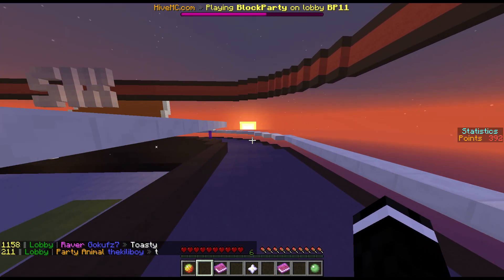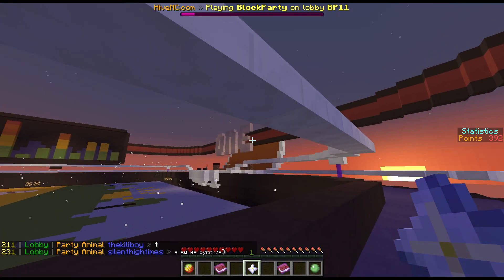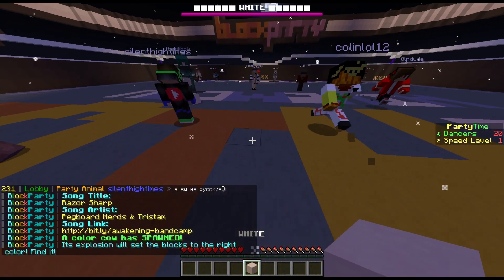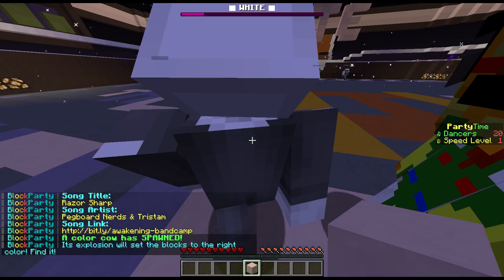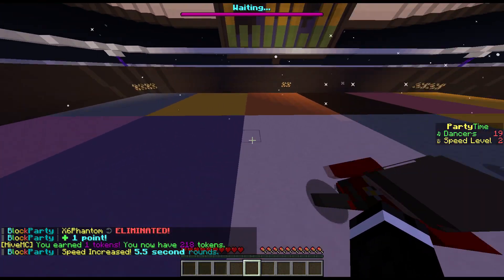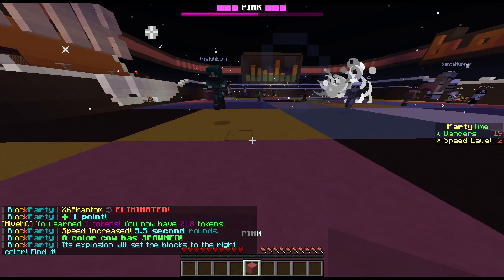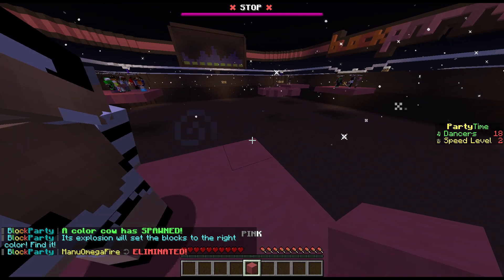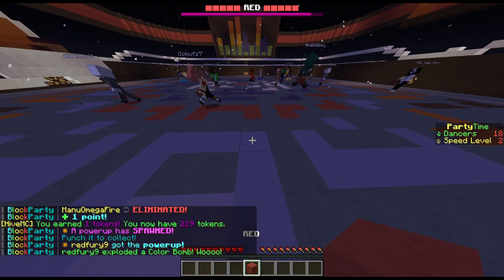This is basically like musical chairs. You get a block in your inventory, which should be right in the middle. You can also see it up there — I think it spells out the name of the color of the block. This time it's white, as you can see. It says white, big, up there. And the block is also in your inventory so you can place it down and see which one is which. Basically, the music stops and then you have to be on the correct colored block by the time all the blocks around you disappear. That's how it works — it's very, very simple.